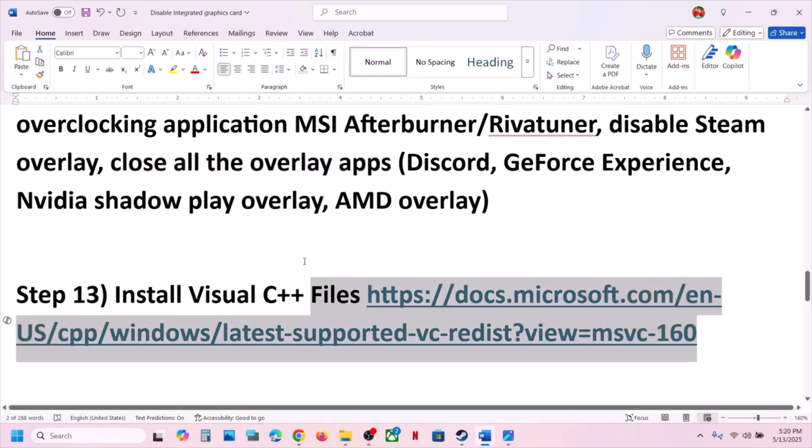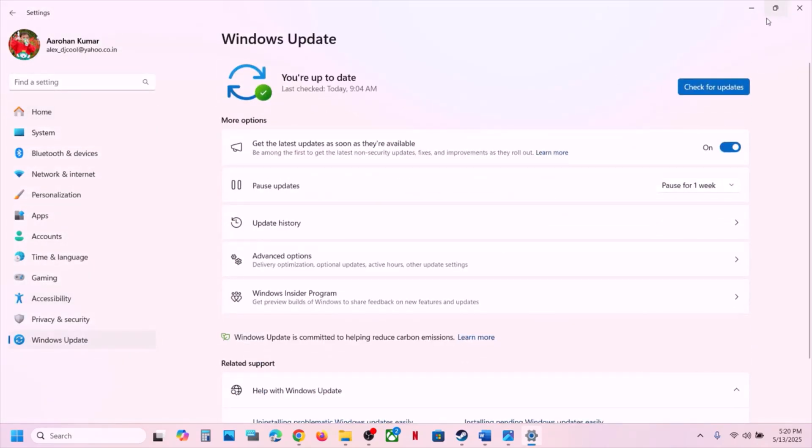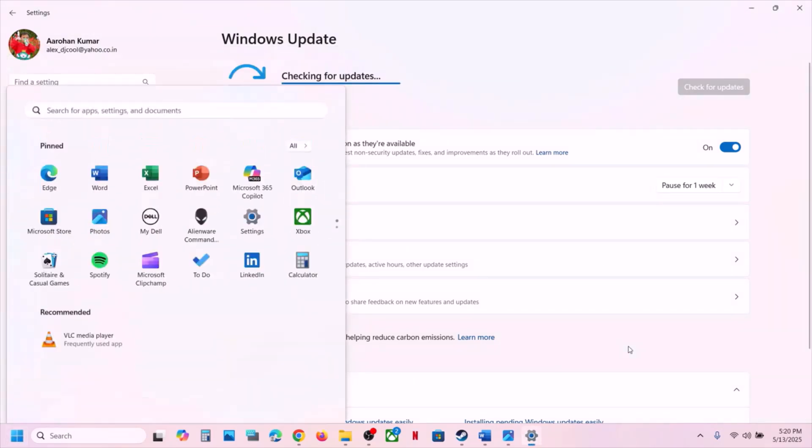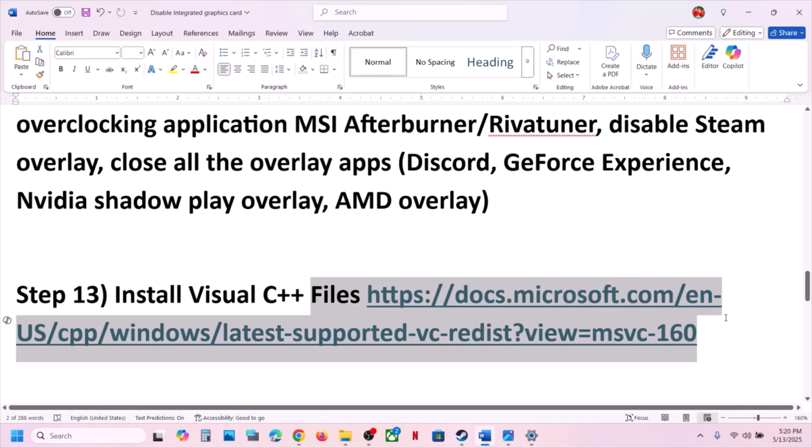Before installing Visual C++ files, first update your Windows. Open Windows Settings, go to Windows Update or Update and Security, and click Check for Updates. Once all updates are installed, restart your computer and after the system restart launch the game and check.